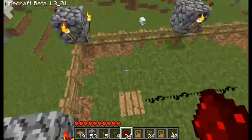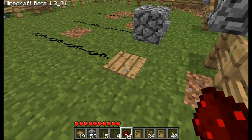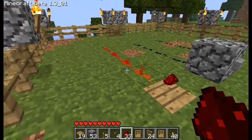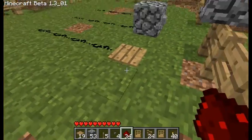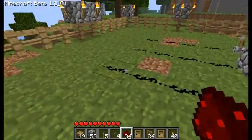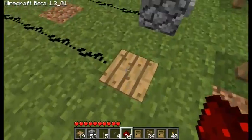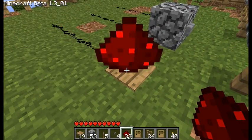Each one of these has a different way of activating. One of these pressure pads, a wooden one, you can just put something on it and it'll light it up. Now you can also make one out of stone by putting three pieces of smooth stone next to each other, which will only light up if you or an animal is on it and will not work if you put an item on top of it.